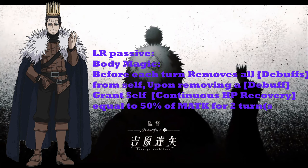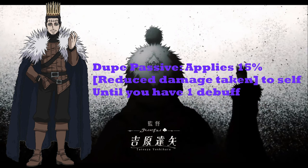The last thing to go over is his dupe passive. I decided to give Dante 50% reduced damage taken to self until he has one debuff. This is so you have to really strategize how to fight Dante — do you debuff him and make him less tanky, or do you not give him that debuff and have him be more tanky? This really makes fighting Dante unique because it brings light to anti-healing, which is not that relevant right now. He would also have low defense to counteract all these passives that are helping him out. That's why he's a debuffer, not a tank.